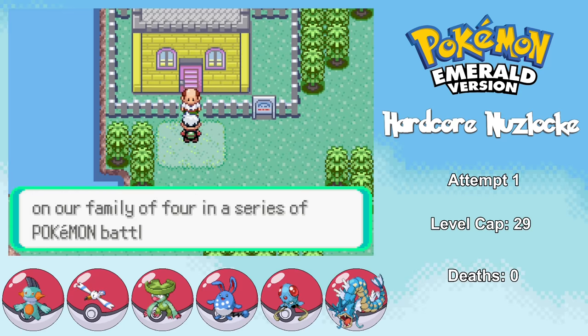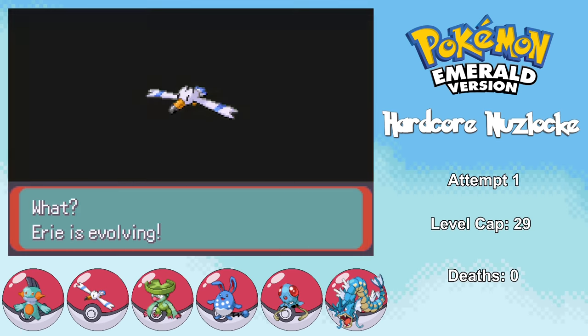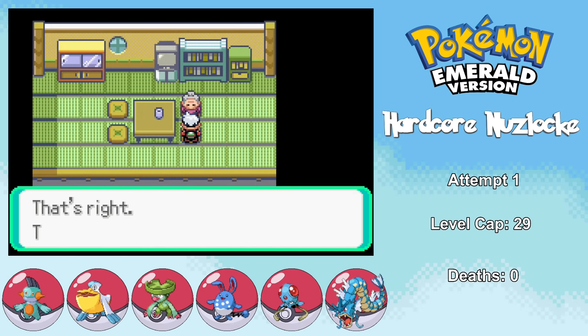Speaking of powering up the team, I fight the Winstreet family, and as I do, Eerie gets to level 25 and finally evolves into Pelipper, learning the move Protect, which is going to be important later on. As I'm approaching Fallarbor Town, I walk into this old lady's house to get healed up, but it turns out if you just keep pressing A, she keeps you there indefinitely. Now that's what I call aggressive hospitality.